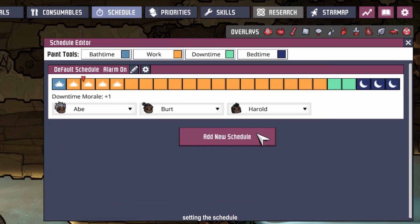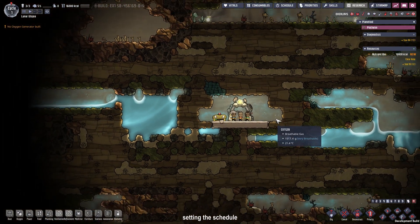Next up is the schedule. We are giving them one more slot of work, and we are keeping the downtime, so they sleep one hour less.